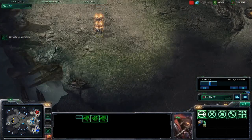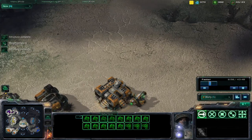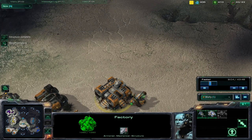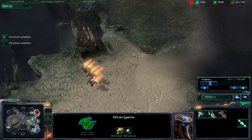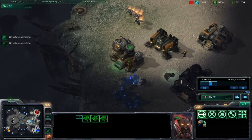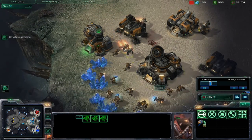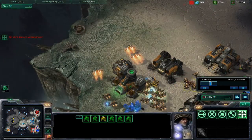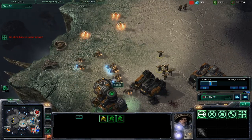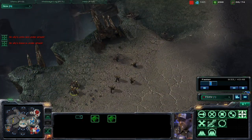We got three Reapers here scouting out the enemy base. Switching to their vision — they don't even notice them. The Reapers are going to come up into this area and harass Orange a bit. Switching back — the Reapers are going to go ahead and harass but Marines are going to start countering them. The Reapers have got to get out of there — they don't have the strength to fight. All of his SCVs have to attack these Reapers since he doesn't have much defense, and that is it for them.